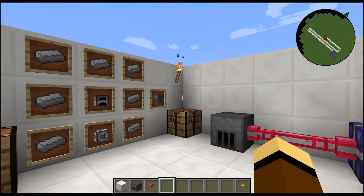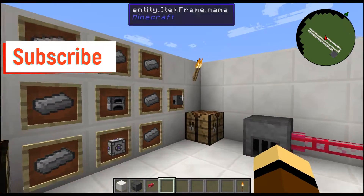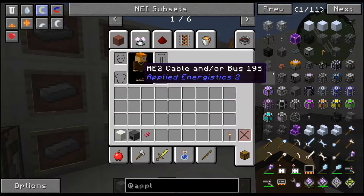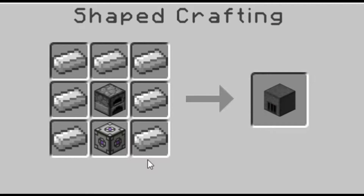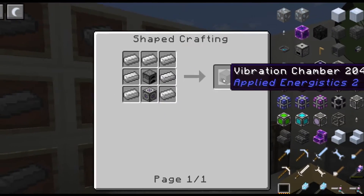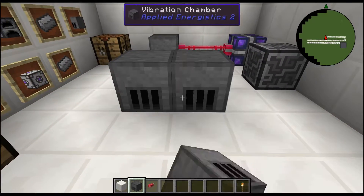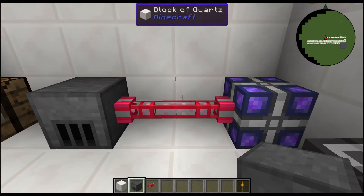Alright guys, crafting is always important so I like to show that first. To craft the vibration chamber, it's iron all around the edges and it is shaped crafting, so it has to be exactly like this with the furnace in the middle and an energy acceptor at the bottom. That is going to give us a vibration chamber as pictured here, and you can use more than one if you need to.